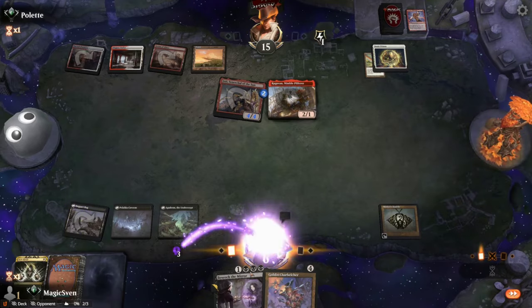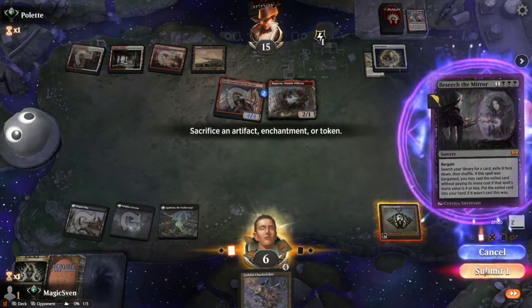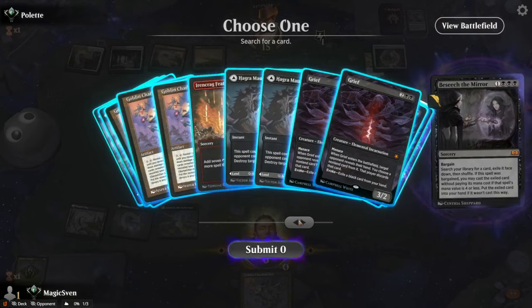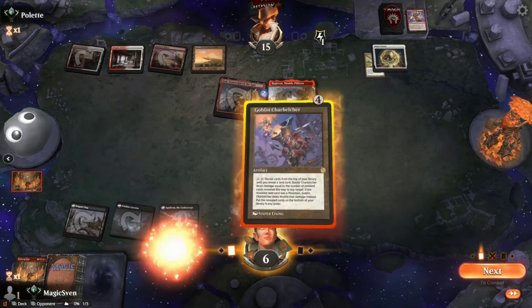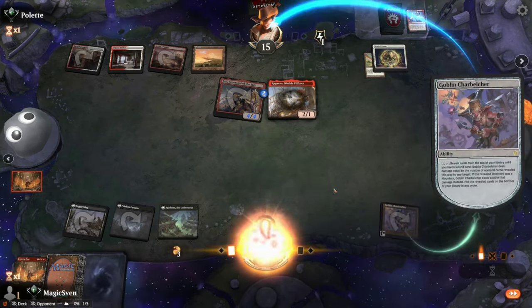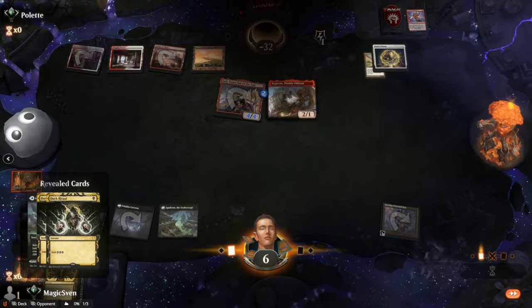Dark Ritual. Beseech the Mirror with a Bargain — sack the Bobble. Ironcrag Feat, cast the Feet. Charbelcher. And Belcher! Just like we drew it up. Oh my goodness, just like we drew it up.